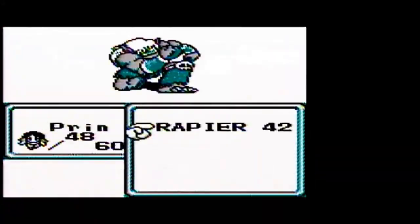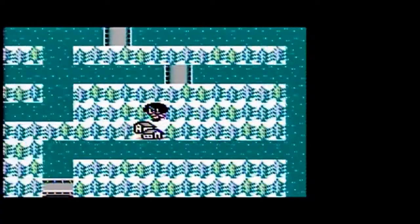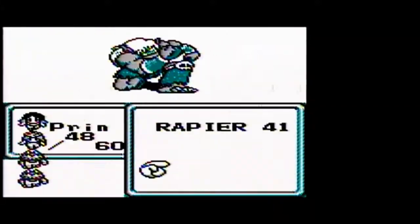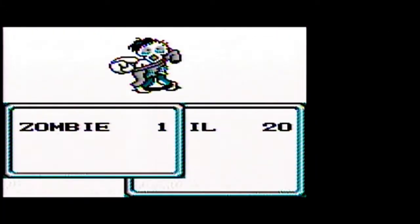Mutants can't raise stats by drinking potions. After battles, they can randomly gain skills and also randomly gain stats, which is good because they can randomly gain defense — unlike humans. Mutants will gain innate defense by themselves. They're kind of more random — you can't control what stats are going to grow or how they're going to grow. You just kind of got to roll with it.